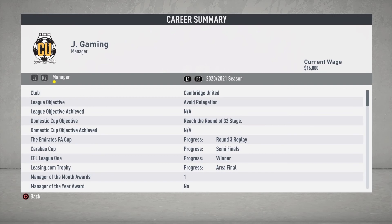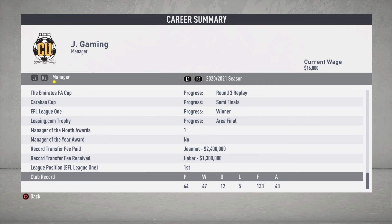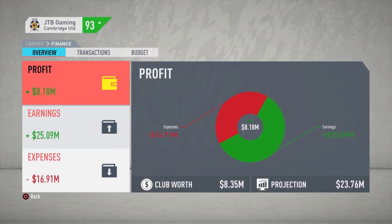Looking at this season specifically, the club wanted us to avoid relegation but we went on to win the league. They wanted us to reach the round of 32 in the FA Cup — however we did not do that. In the Carabao Cup we made it to the semifinals, and in the Leasing.com Trophy we made it to the semifinal. We finally won Manager of the Month for the first time in April, though we still haven't won Manager of the Year. The record transfer fee we paid was for Genot at $2.4 million, and the record fee received was for Haber at $1.3 million. We finished first in the league, played 64 games, won 47, drew 12, lost only 5, scored 133 goals and allowed 43. Financially this season, we earned an $8.18 million profit and our club worth projection is set to just about triple.